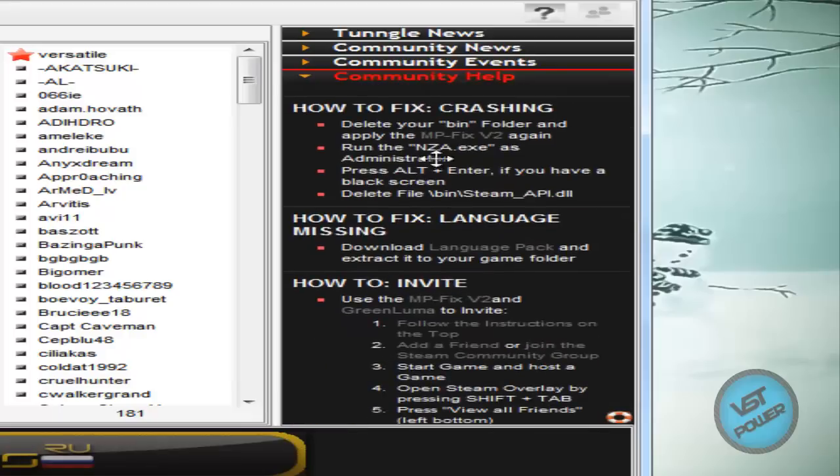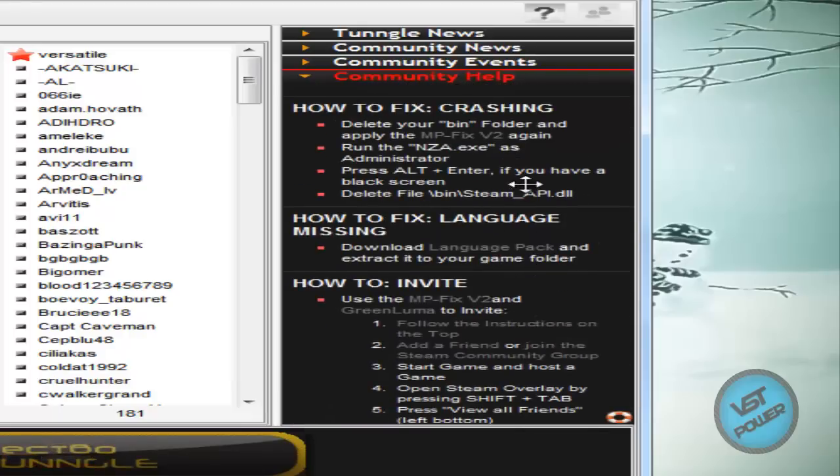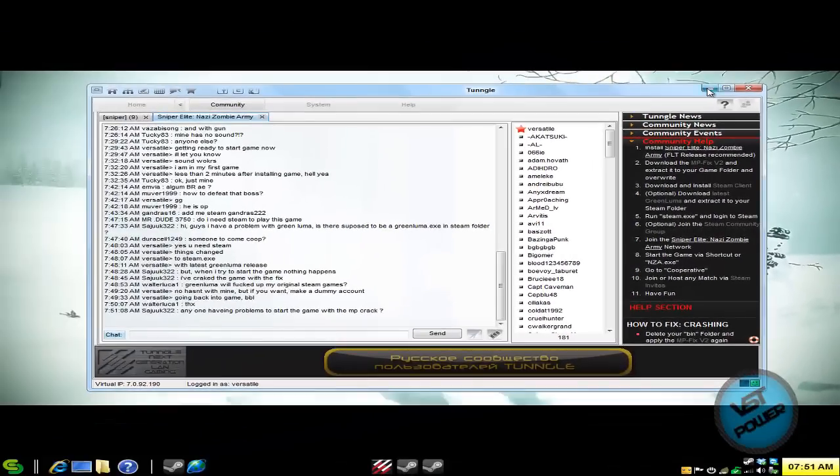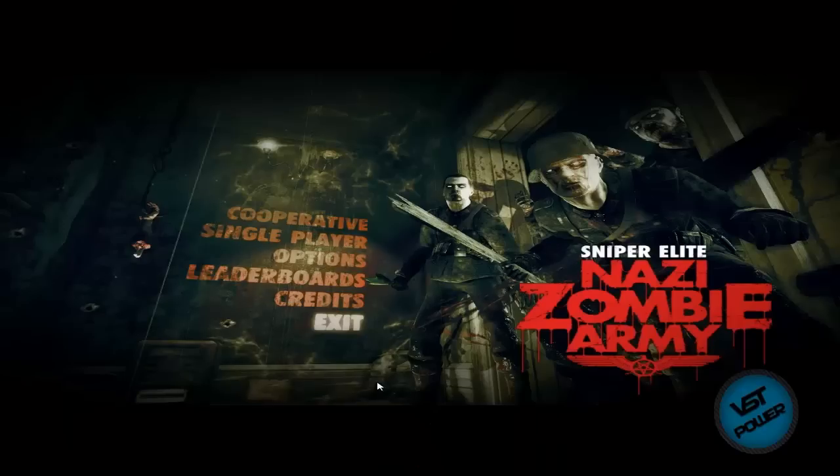Now you join the Tungle room, start NZA, go to co-op, join or host a match, and have a lot of good times. Go through the help section as new things come up in the future — new developments, new patches, whatever — go to the wiki and you will have a lot of good times and get your game started.